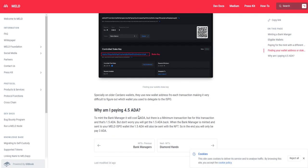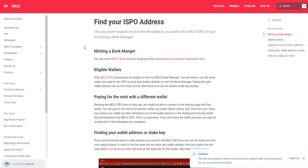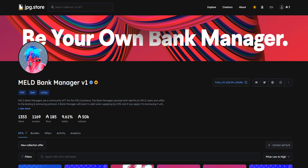They charge 4.5 ADA, but you'll get 1.5 ADA back with your NFT, so it basically costs 3 ADA — though 1.5 ADA will be locked with your NFT. So basically 4.5 ADA, but you're doing that for something that's right now at a 185 floor, and I do believe that floor will go up a little bit more.